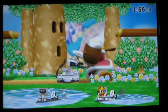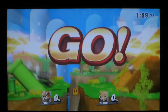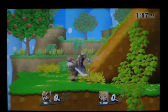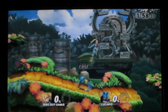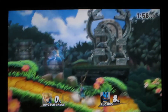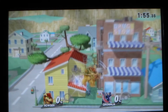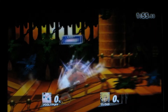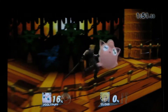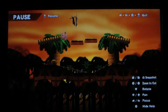A cute little crab iteration from Dedede and Rob. Now, Yoshi's Island Omega is a bit interesting because the spinning platforms aren't there. This stage works perfectly well — the only thing that doesn't work well, however, is the barrel cannon that can't be seen at the bottom of the stage.